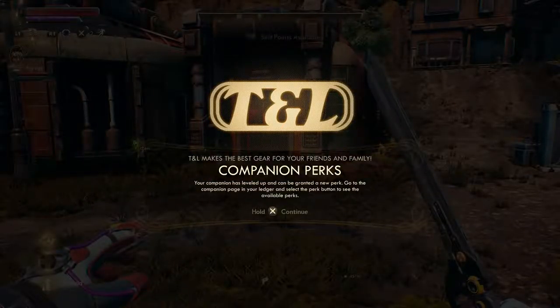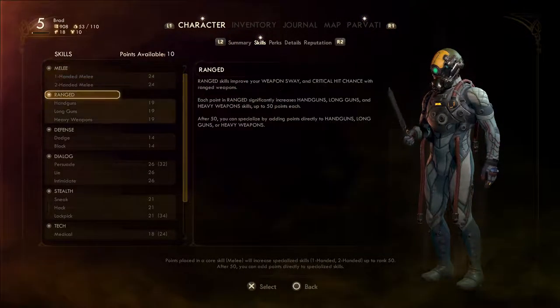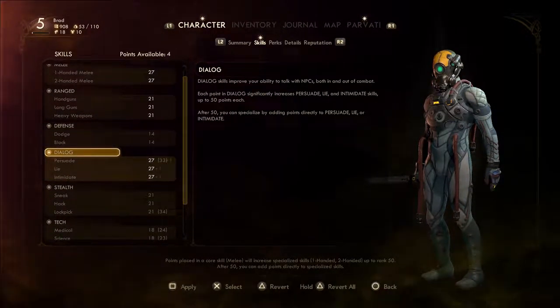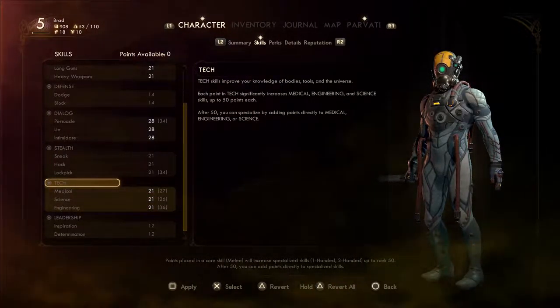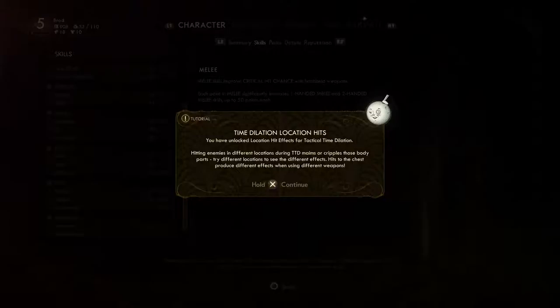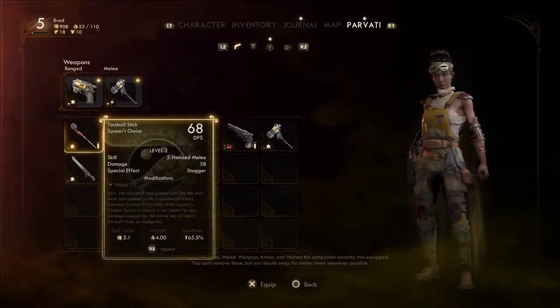Level five! Your companion perks has leveled up and been granted a new perk — go to the companion page of the ledger and select the perk button. Let me do this first. I'm gonna go with melee of course — put three in that, two in there, definitely wanna put a couple in there, put the rest in there for right now. I'm not sure if I'm actually leveling up the way I should be. You have unlocked location hit effects for tactical time dilation. I'll actually level her up in a little while.